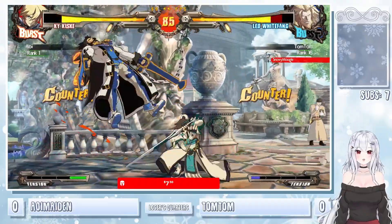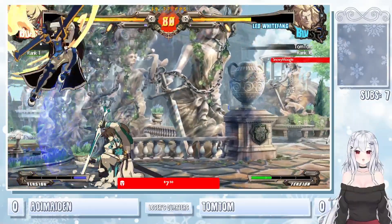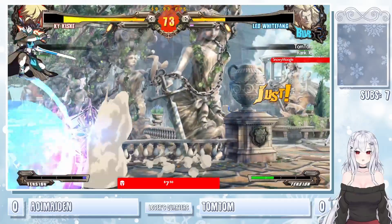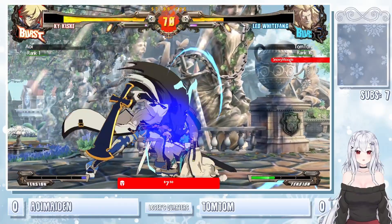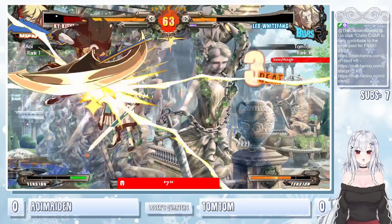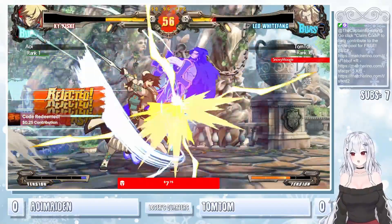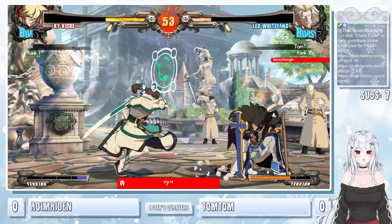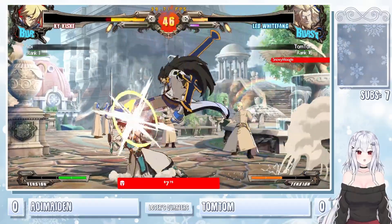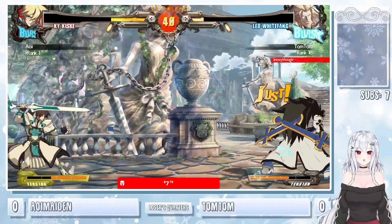2H counter — let's see, Ky definitely got some very favorable trades on these 2H counters. It all baits out the DP. Big corner punish — just go right into the oki. Set up the set play. 5 good blocks from TomTom, able to get out of the corner. 3H cancel right into the charge stun edge. Flash kick out of the corner. Keeping the plus frames — Leo not the only one out here with big plus frames. Can keep the turn very easily.